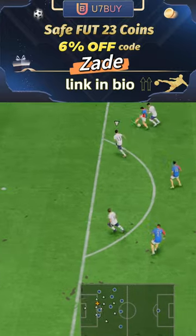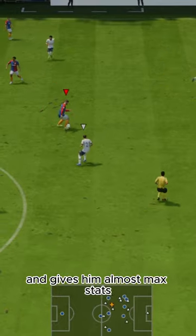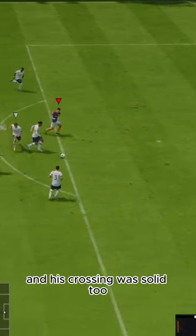U7 by code Zade, 6% off. Passing-wise, that engine gives him a huge boost and gives him almost max stats, so he does have great passing, and his crossing was solid, too.